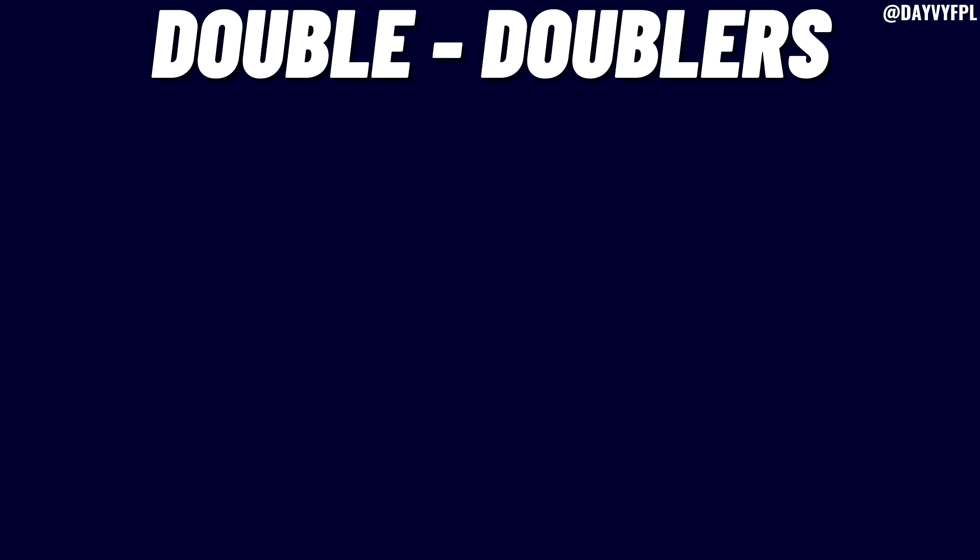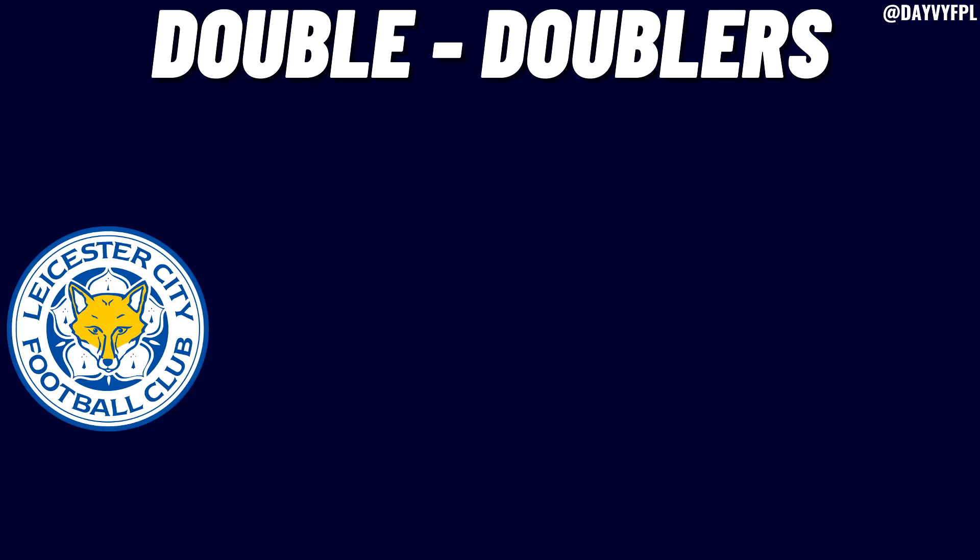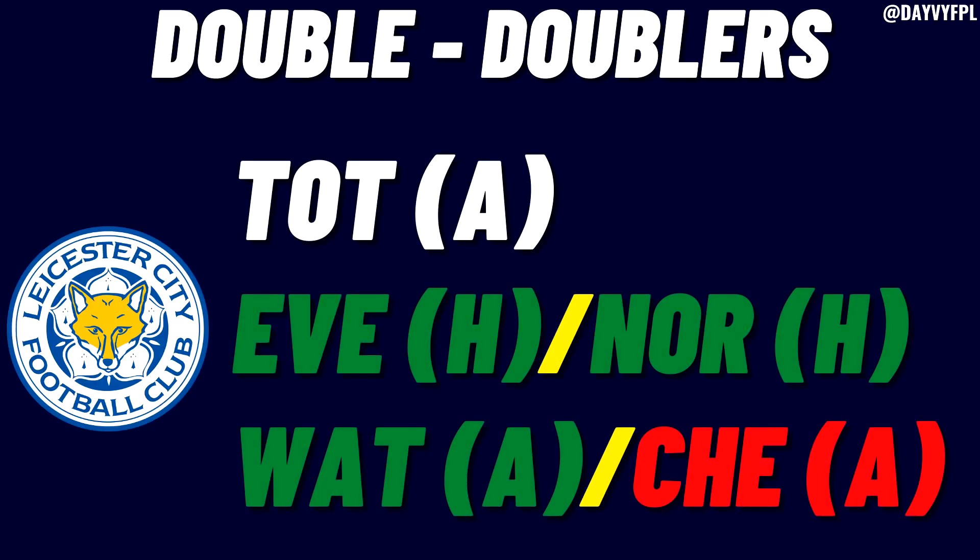Leicester City are currently in the Conference League and have two double game weeks. In game week 36 they have Everton at home and Norwich at home - two relegation battle squads, great fixtures both offensively and defensively. In game week 37 they add Watford but also have Chelsea away. I'm hoping Leicester get knocked out of the Conference League. Maddison or Barnes are the assets I'd want if they're going to start both game weeks. Unfortunately Brendan Rodgers has been rotating quite heavily so it's a watch-and-see situation.